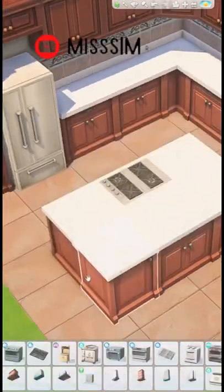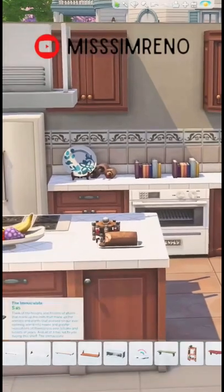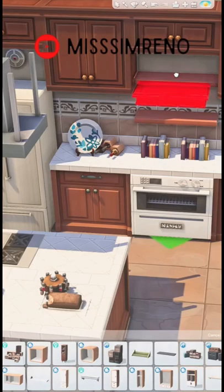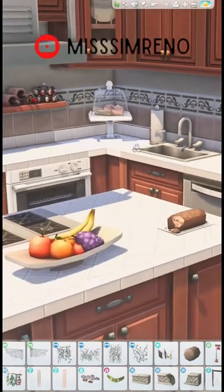I also used the separated stovetop and oven pieces from Dream Home Decorator. And in my opinion, it isn't a kitchen without clutter. So I did create some open shelves and cluttered up the counters to my liking. You could easily swap out a few counters with island counters and add some barstool seating if you downloaded this room and added it to your Sims home.